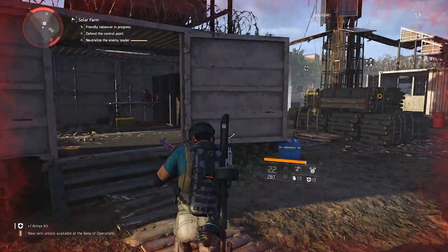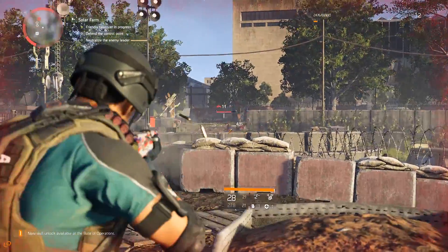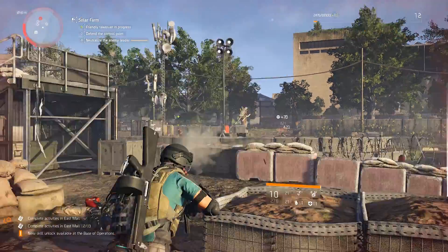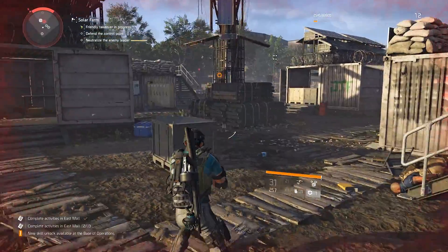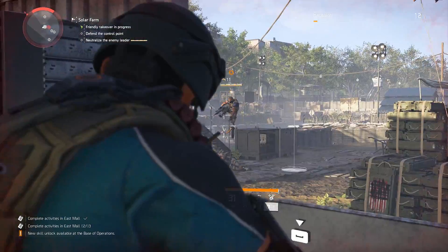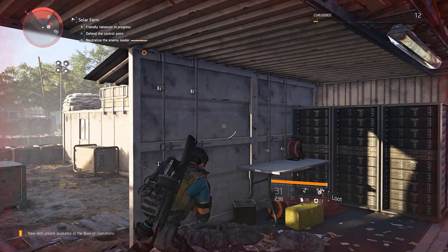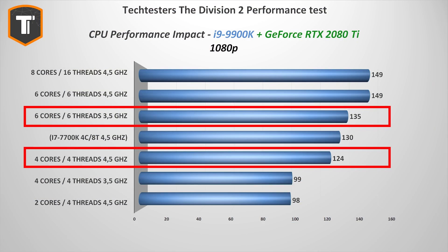More impressive is that they've done a great job optimizing this game for different CPUs, because as we scale the CPU down even further we can see the game is able to benefit from cores and clock speeds fairly equally. This means that if you go the AMD route for your CPU — and Ryzen makes a ton of sense right now — the extra cores will easily make up for slightly lower clock speeds. Overclocking will still be worth it, but overall even with a low core count or low clock speed CPU you'll be able to play this game quite comfortably.